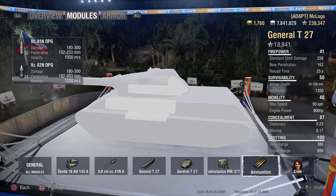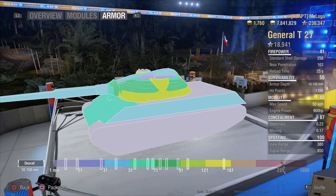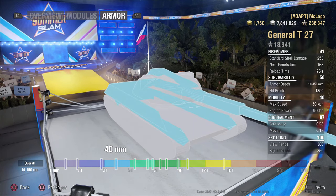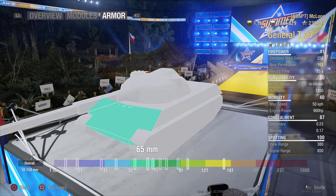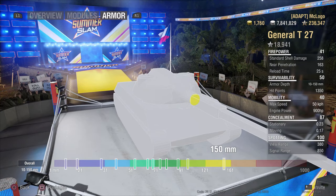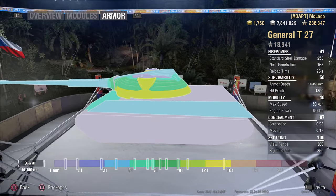There's APCR and AP shells with nice shell velocity - 1000 and 1200 - so the gun is actually good at mid-range. Looking at the armor, there's basically no armor. The most it can have is 90 somewhere, but it's a paper tank - 40 to 65 or so on the front. The hull is 65 and can bounce some odd shots when they hit you sideways, but it doesn't matter if it's versus tier 6 or tier 10, because this is basically no armor.